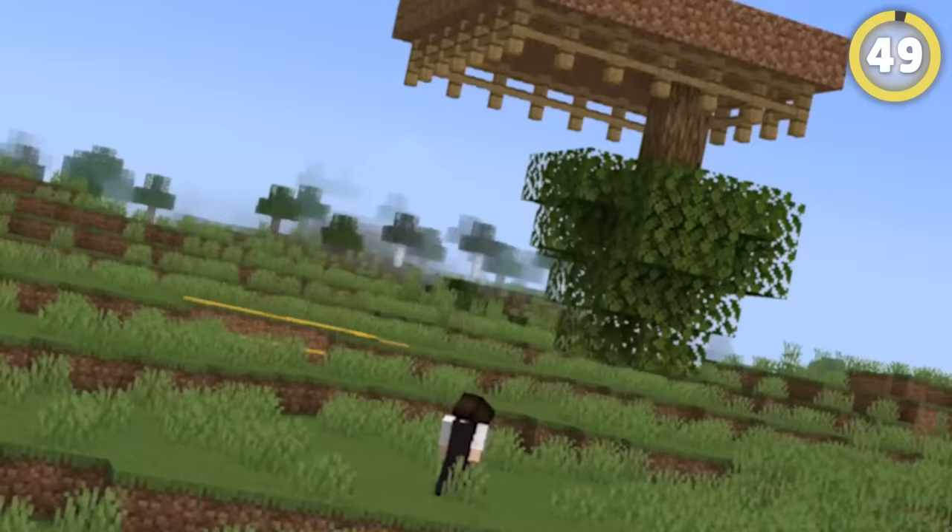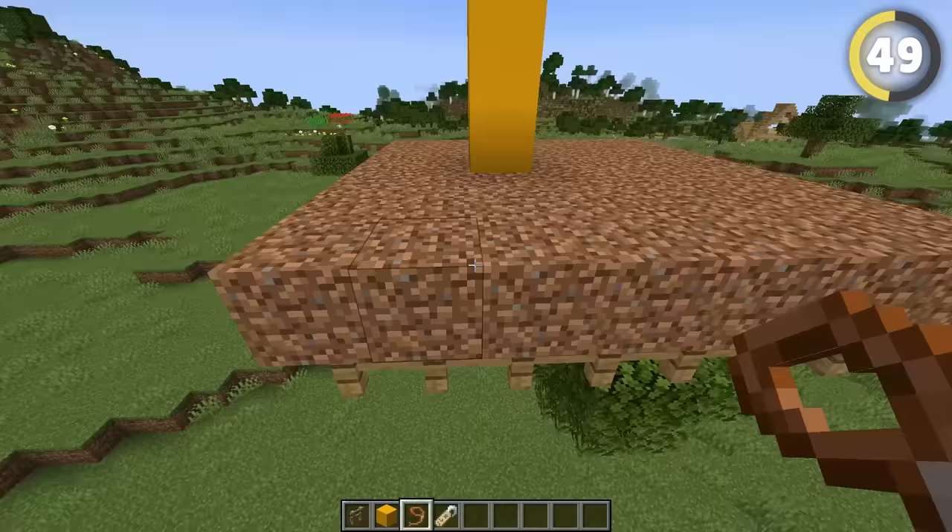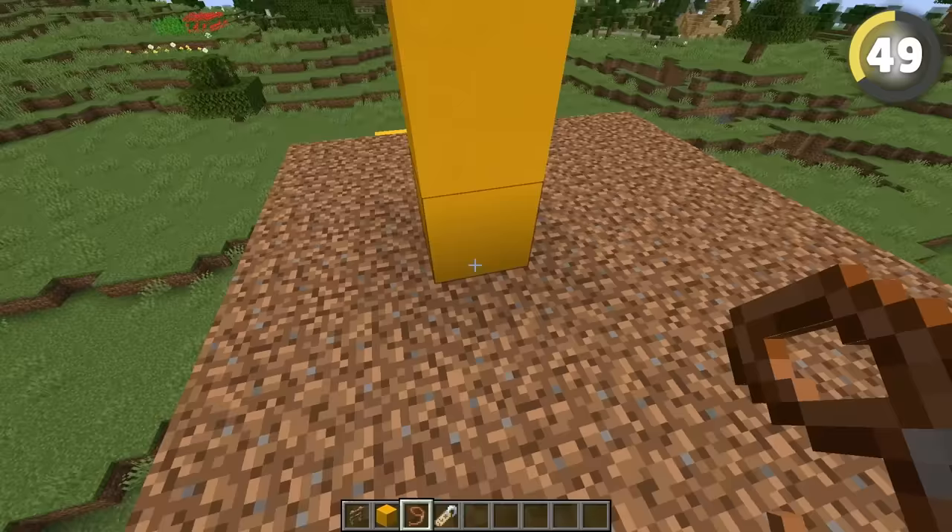Upside-down buildings and trees are great fun, but this lets you have animals there too. Use the dinnerbone name tag trick on an animal, and leash them to a post five blocks above the upside-down floor, and they'll stand on that floor just like the other decoration.